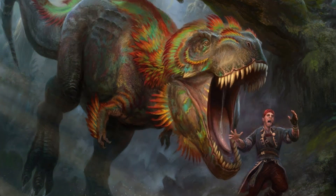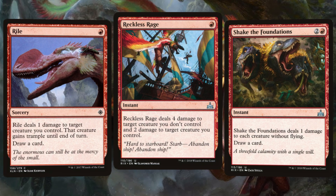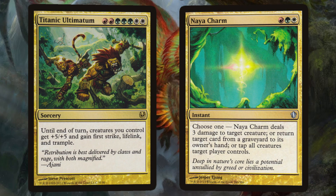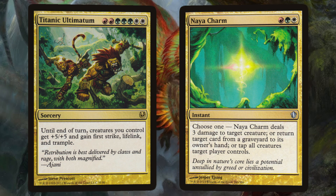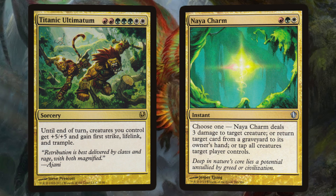Speaking of ways to aggravate our unlikely allies, we have a trio of red spells, starting with my favorite — Reckless Rage. For one red mana, this spell deals four damage to target creature we don't control and two damage to target creature we do. Rile is another useful spell, dealing one damage to a creature we control, giving it Trample, and drawing us a card, all for one red as well. Zakama makes another appearance with Shake the Foundations — for three mana, this card deals one damage to each creature without Flying and draws us a card. Our next two spells represent all three colors with Titanic Ultimatum and Naya Charm. Titanic Ultimatum is a great game-ending spell — for two red, three green, and two white mana, our creatures get +5/+5 and a deadly combination of First Strike, Lifelink, and Trample. Naya Charm is a little more affordable, costing only one of each of our colors, and gives us one of three options: deal three damage to target creature, return a card from a graveyard to its owner's hand, or tap all creatures target player controls.